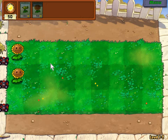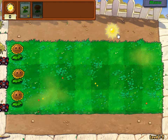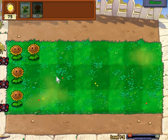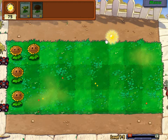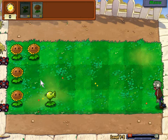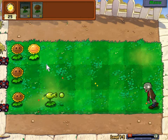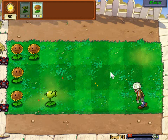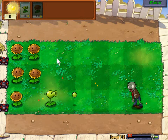The game often recommends that you have three sunflowers, but we think it's best if you have two rows along here. Once we get to a higher level I know a better tactic that we shall do, but you need to get to like level two. Can you buy a peashooter? Get another sunflower.